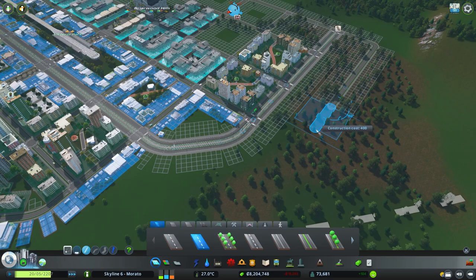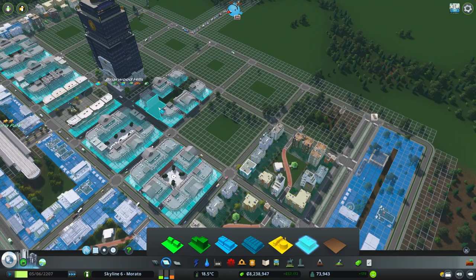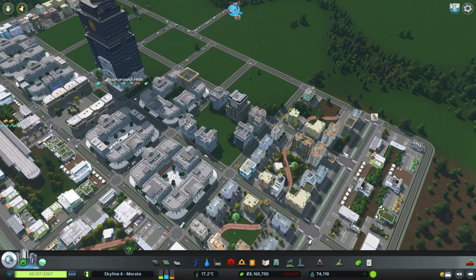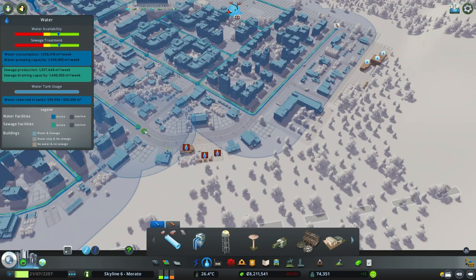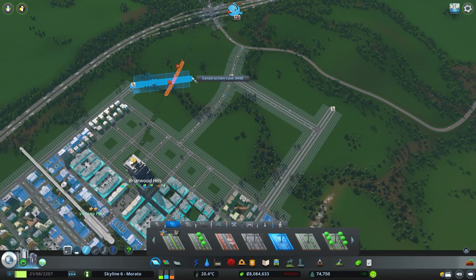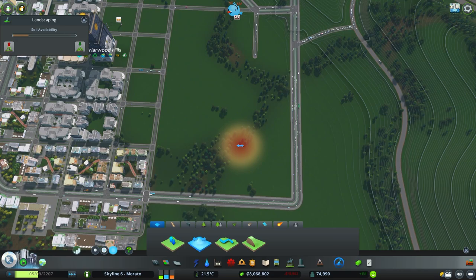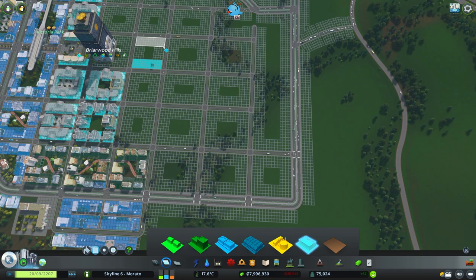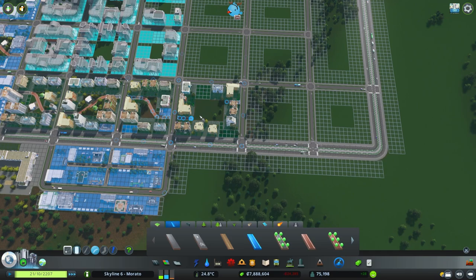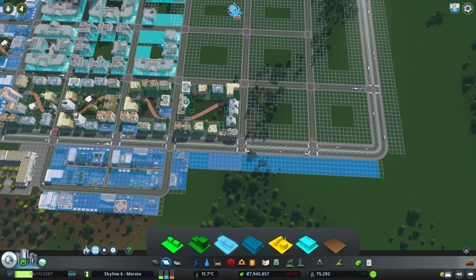Notice how quickly the office demands dropped right after I zoned the two office blocks. So here we go again with the residential and commercial expansion. I hope I'm not overstaying my welcome as a guest builder in Skyline 6, Morado City. It has been quite a while since I collaborated with other builders to grow a single city. Since this is a vanilla city with only visual and recording mods, the city runs completely fine, and I am delighted to be part of this magnificent city.